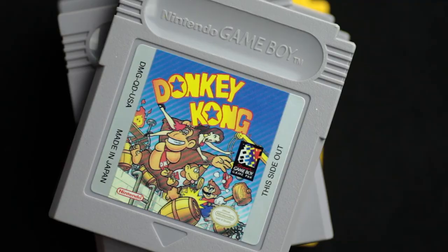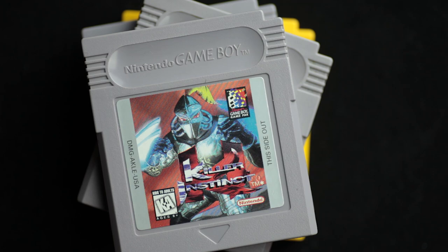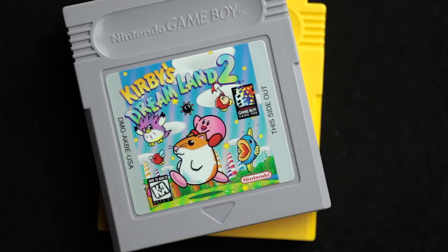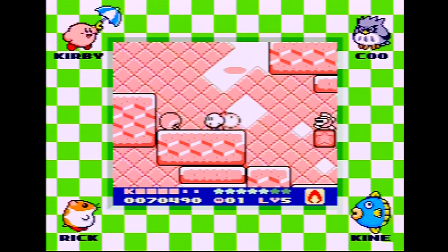For instance, Donkey Kong, which was released on Game Boy, used the full color palette of the Super Nintendo. Killer Instinct, another game released on Game Boy, allowed you to play with two players, something you couldn't do with a single Game Boy. And Kirby's Dream Land 2 made use of an entire sound library that was specific to the Super Game Boy.